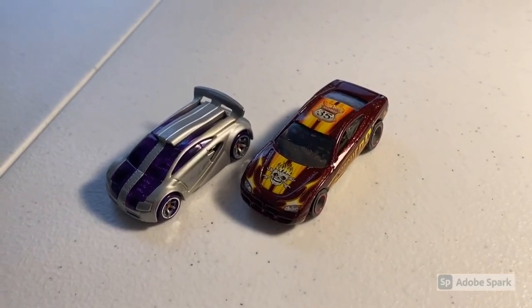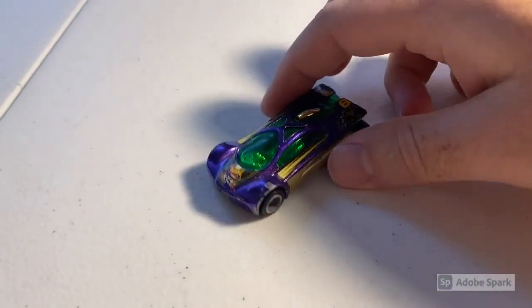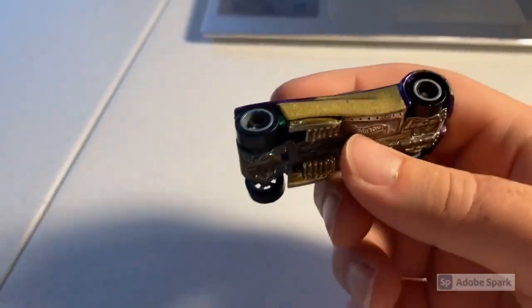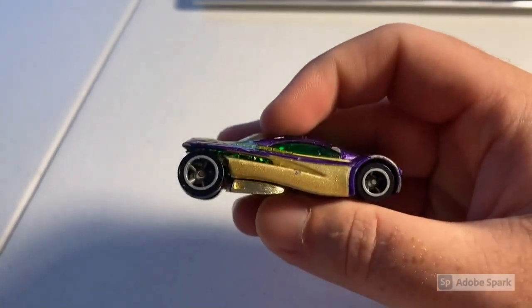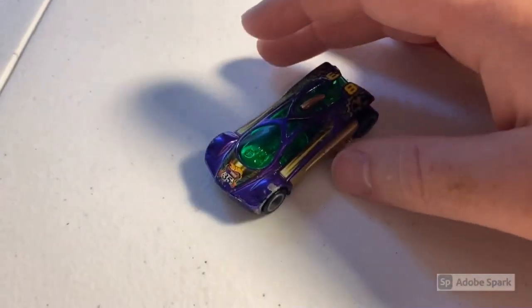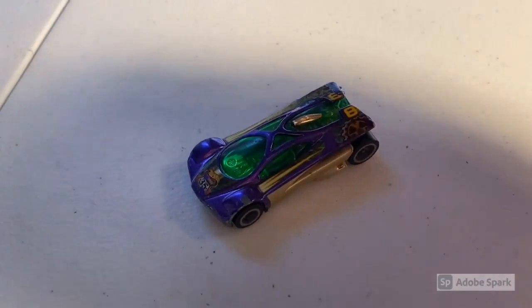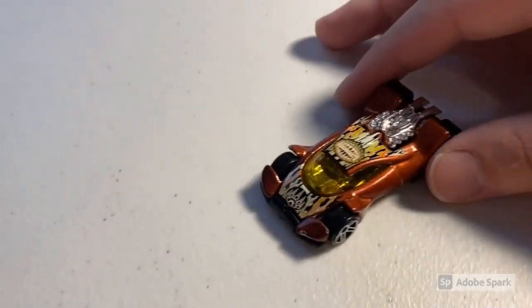Next up we sold a Highway 35 Gold Slingshot — I assume this was the gold one from the movie two-pack. I love the gold on it; the tires used to be gold as well but rubbed off over time, now more of a standard silver. This car was in heavily played condition with a lot of wear, but still a pretty cool little car. Total on this order was $22 even.